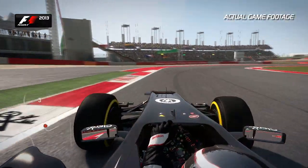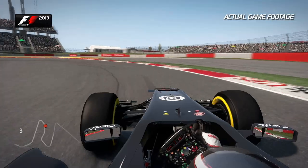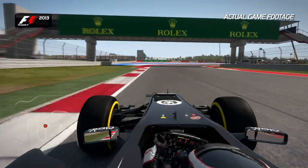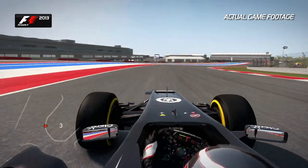Bring it to the right-hand side. Miss the left-hand apex to start off with before clipping the apex of Turn 15 itself. Now bring the car to the left-hand side to open it up in this fantastic triple apex right-hand corner. Feel the G-force build up on your neck through this one.